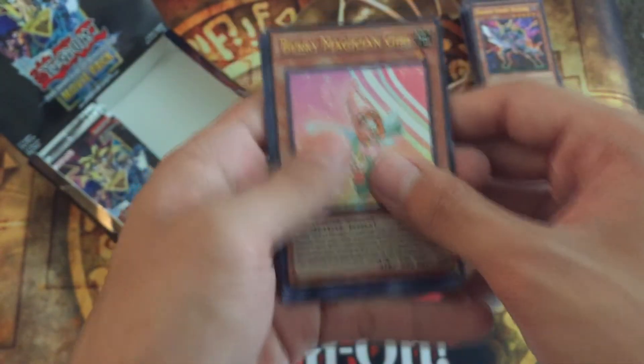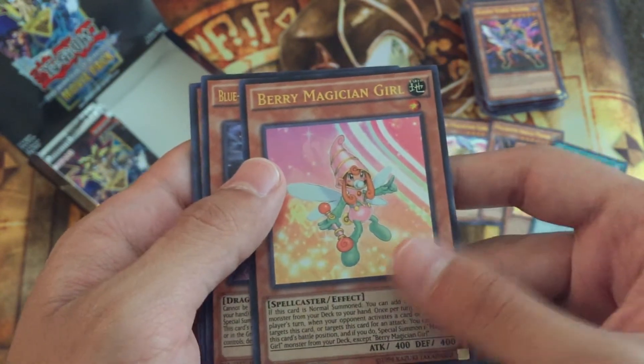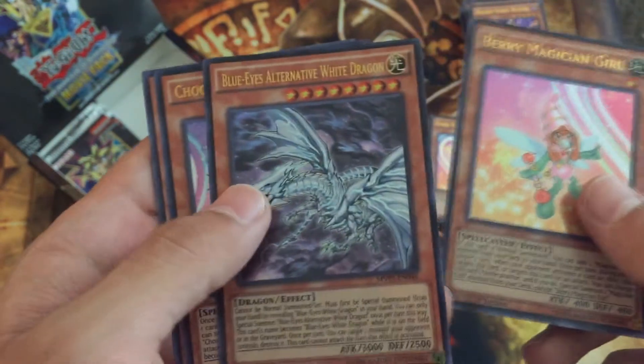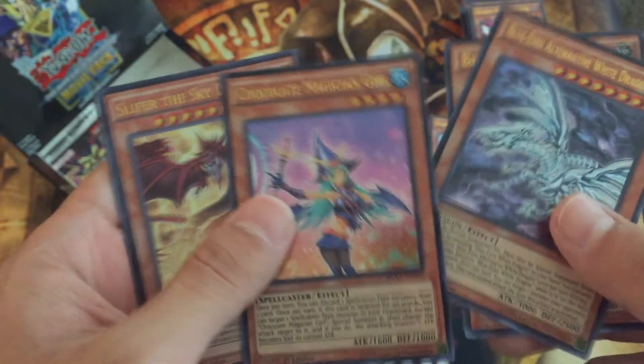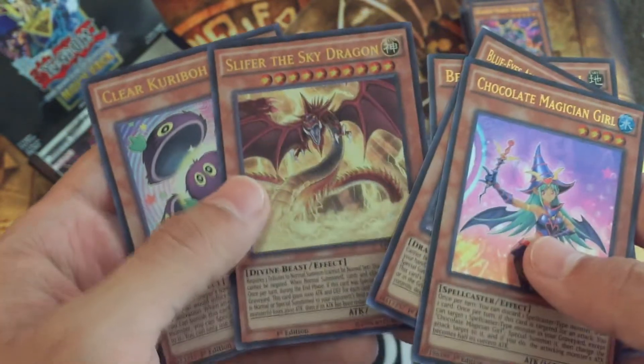Not degrading you if you play with Cosmo — you just have a very easy deck. Berry Magician Girl — oh she's so cute. Blue-Eyes Alternative White Dragon — sweet! And Chocolate Magician Girl. And Slifer the Sky Dragon! I forgot you were in here — that's awesome. It's a playable version too, alternate art.